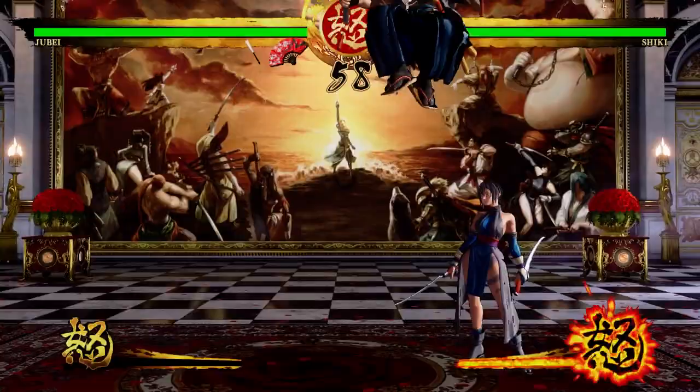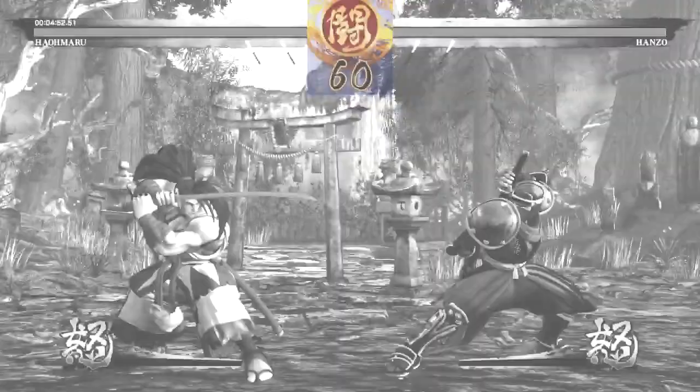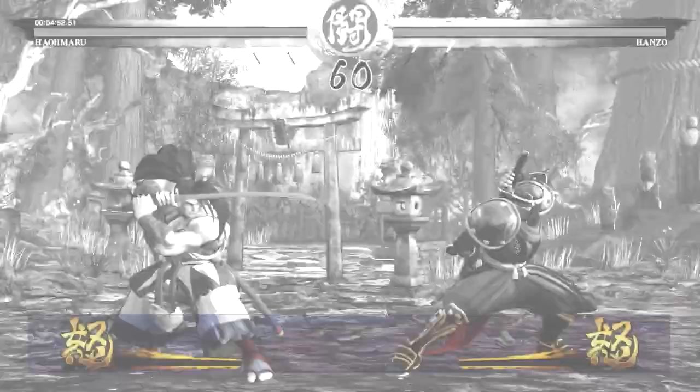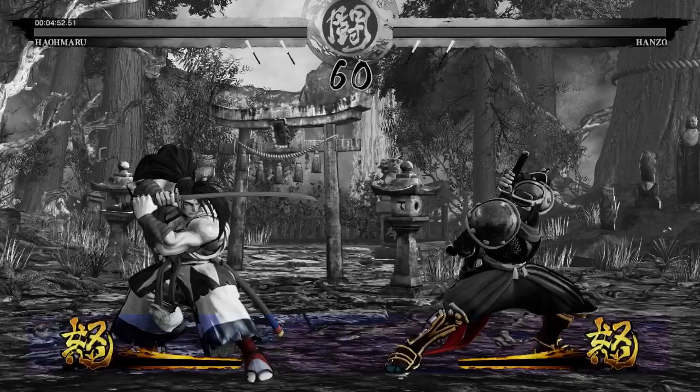That isn't to say there are no combos in the game at all, but they're very, very limited. Let's take a look at the UI and see what we need to keep track of. Every match has a timer starting at 60 seconds. Once that hits zero, the player with the most life wins the round. The life bars are displayed at the top of the screen and the rounds won are displayed as fans just below. First to win two rounds wins the game. At the bottom of the screen is each character's rage gauge, which I'll go into a bit later on.